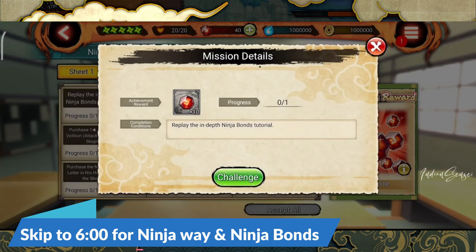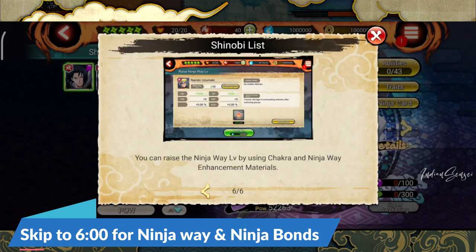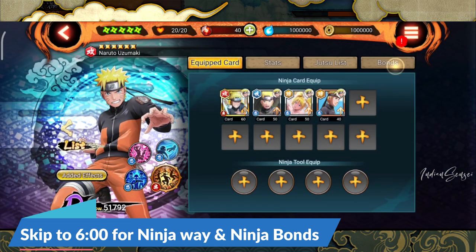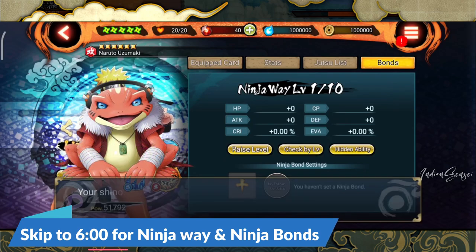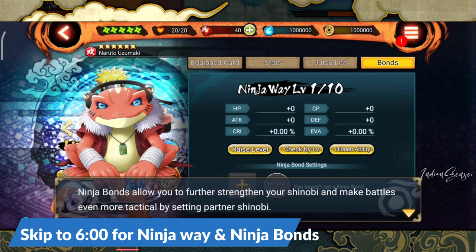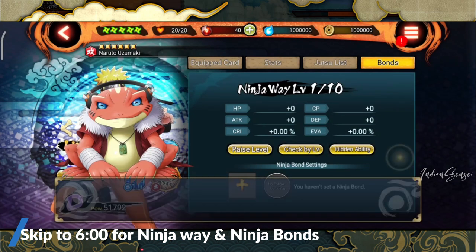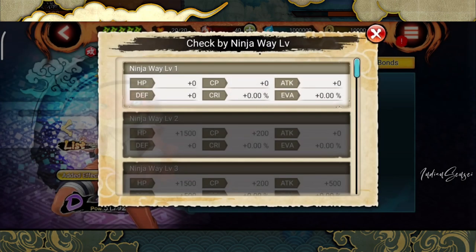First of all, replay the in-depth ninja bonds tutorial. If you click on it and click on challenge, it will take you to this screen. Select Naruto, go to this one, and click on bond. Now it will show a frog screen and it will explain how ninja bonds work, so don't skip it — read it because it will explain some things to you. Just have to complete this tutorial.